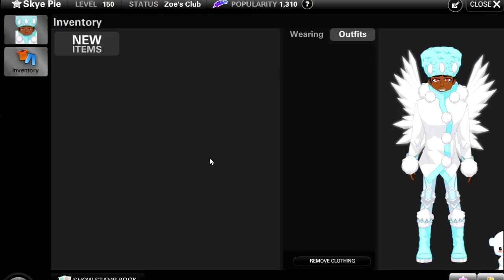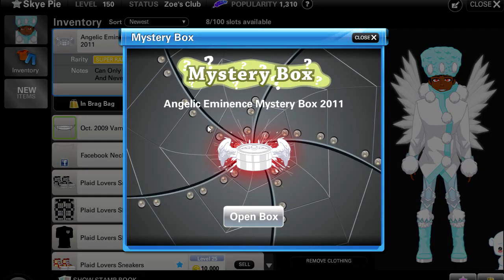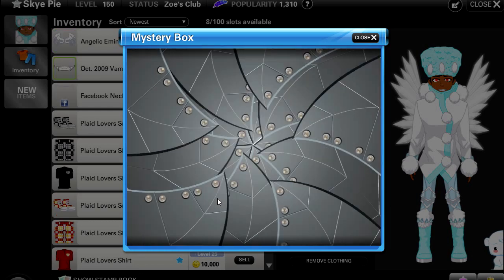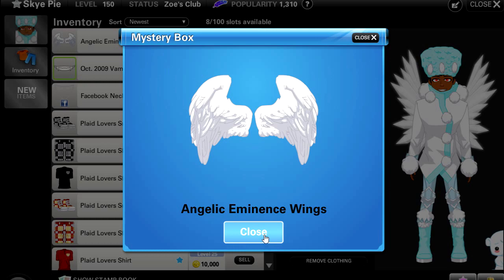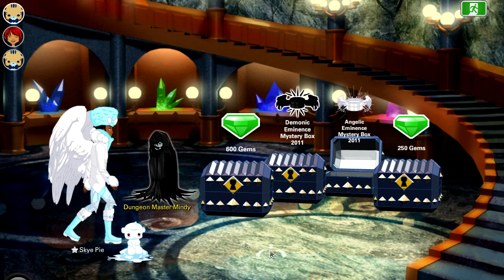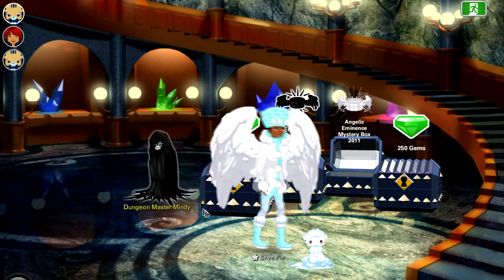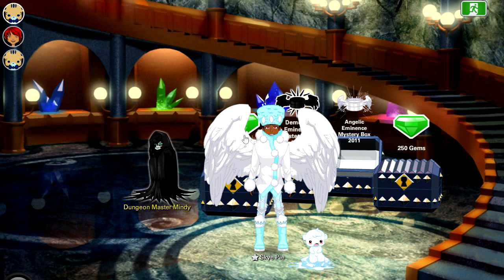Let's go to our inventory and open that together. We'll click 'use item.' What if we get something just amazing out of this? Oh, we did! I like these wings — they're just so big and look so fluffy. I would just take a nap in those wings, wrap them around me. They look really good.